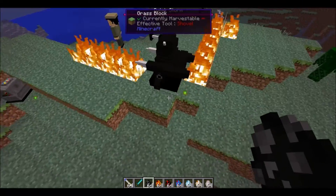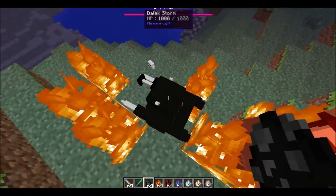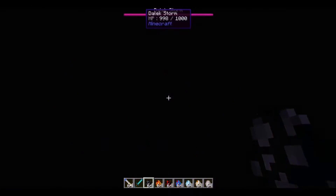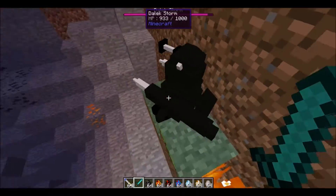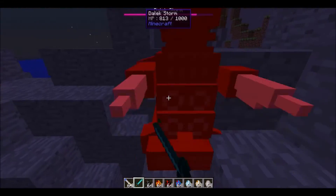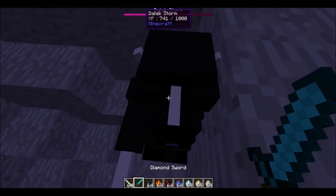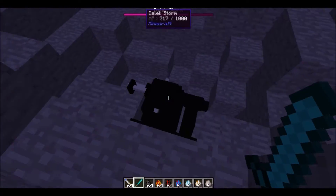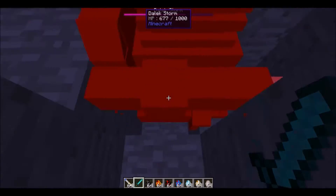Dalek Storm is really cool because it spawns a cross of fire around it, and the fire is what heals it. If it's in the fire, it automatically heals. It's hard to kill because it can spawn fire around itself — but only on grass. Try to keep it off grass because that's where it makes fire to heal.